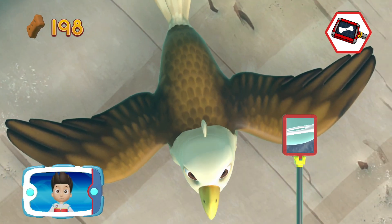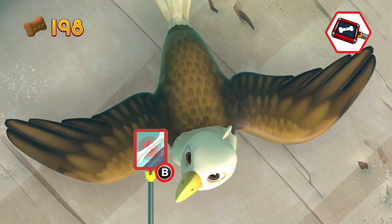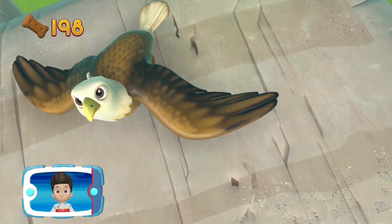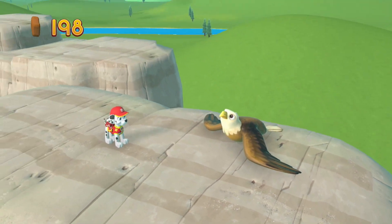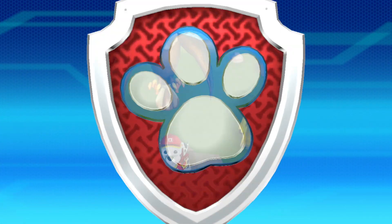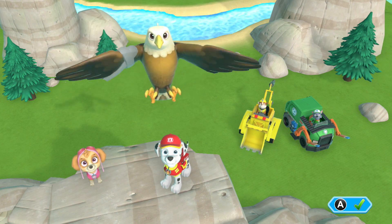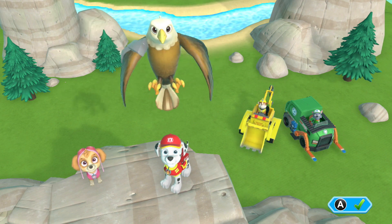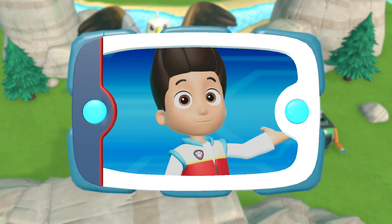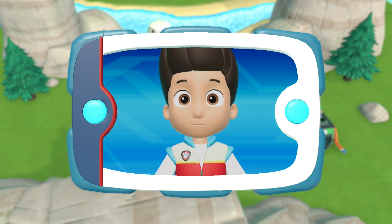When you find the injury, press the B button. That's great! All right! Marshall put the splint on the eagle. It's so happy to be flying again. Great job, Paw Patrol!